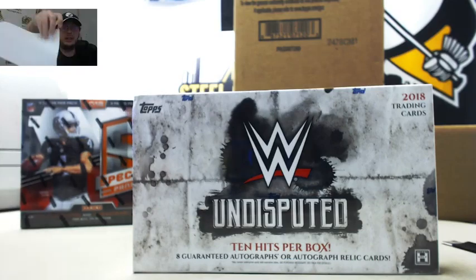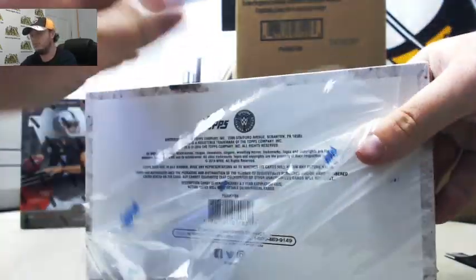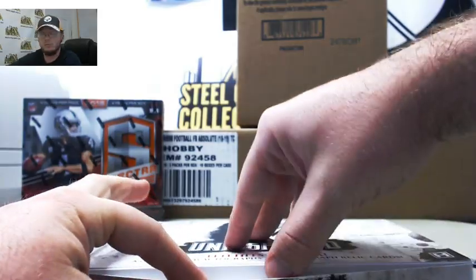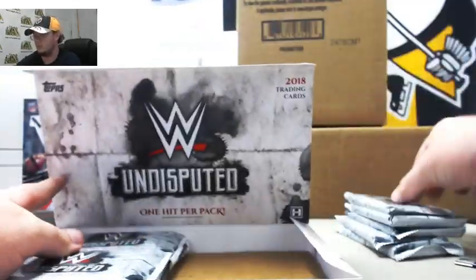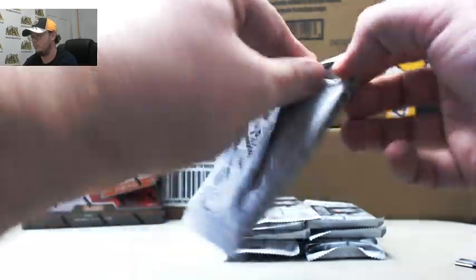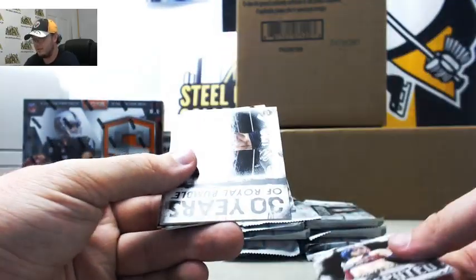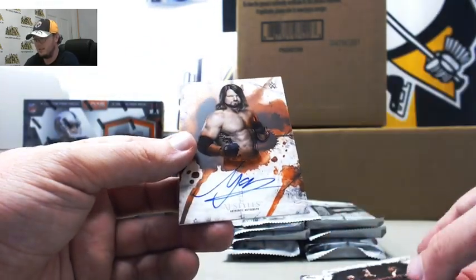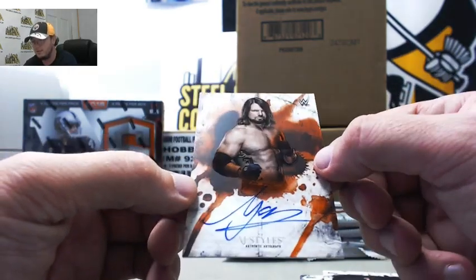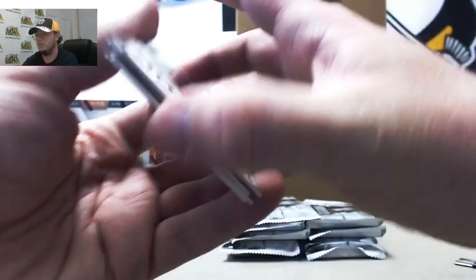I'm back over here. Good luck everybody, let's see what we can pull for you. We got Asuka, 30 years of Royal Rumble — Shawn Michaels, Jeff Hardy, Survivor Series 30 years Ted DiBiase. And we got a nice autograph — AJ Styles, orange, number 88 of 99. AJ Styles to Eric Z. Nice hit — current champion.